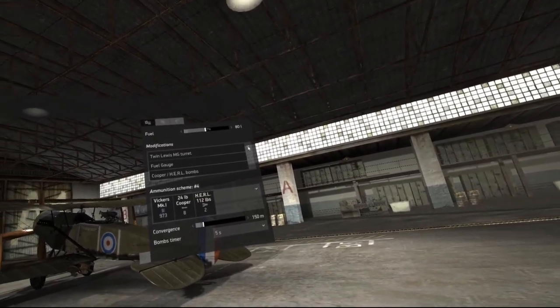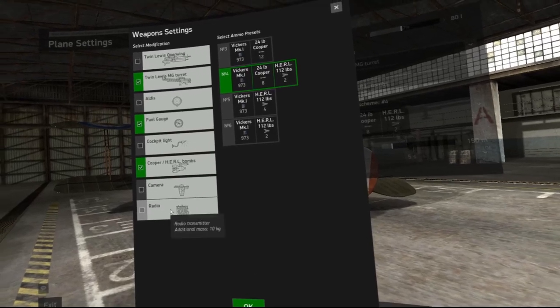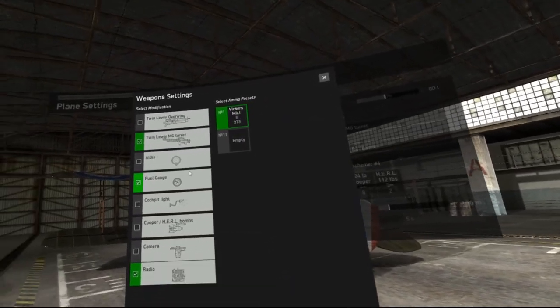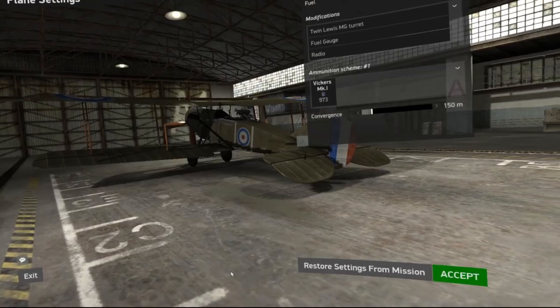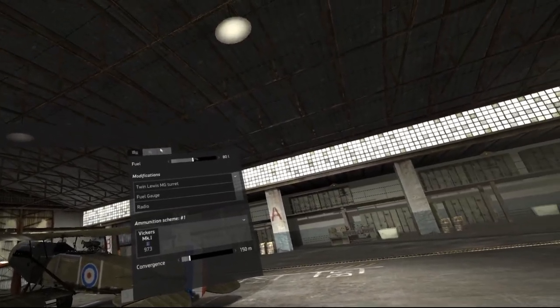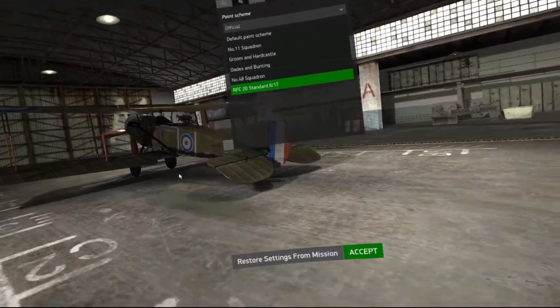We don't need any bombs today, but we will need a radio. After that we can go ahead and set up the plane however you like — whatever gun turrets, whatever machine guns otherwise, whatever skins, fuel loadout, whatever you prefer.